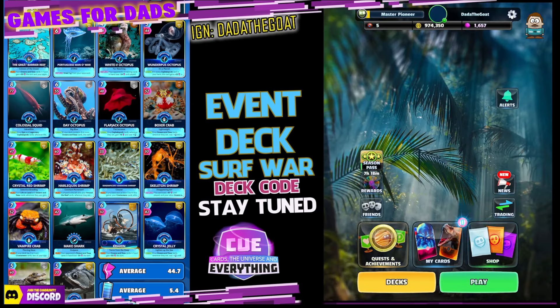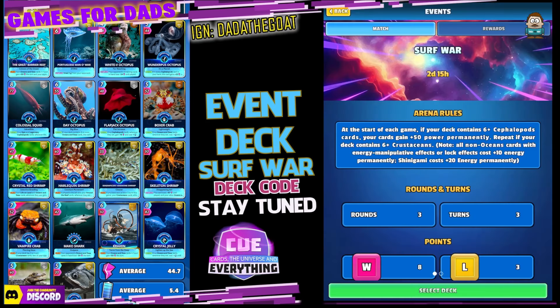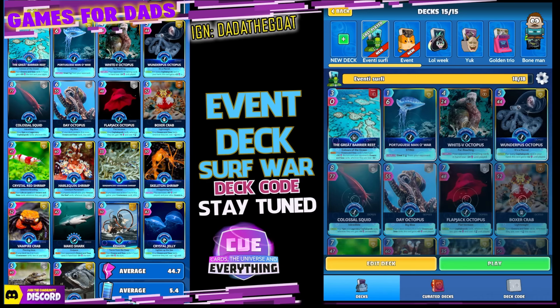My deck is all blue. At the start of the game, if your deck contains six cephalopods — which it does — your cards gain 50 power permanently. If your deck contains six crustaceans, all non-ocean cards with energy manipulative or lock effects cost plus 10 energy permanently, and Shinigami costs plus 20 energy permanently. It's a three-round event: eight points for a win, three for a loss.